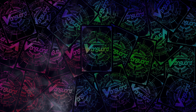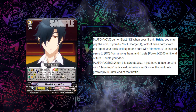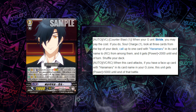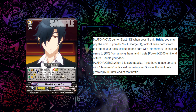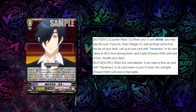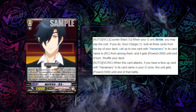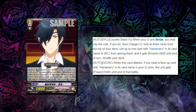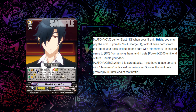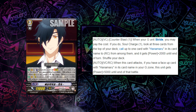It's hard to even find a place to start, but we're going to go over some of the main deck cards. The main Grade 3 of the deck is actually Shokudaikiri, and he has two skills. First, when you stride over him, you can soul charge one and call a Hanamaru from your top 3 cards of the deck, and he gets plus 2k on top of that — basically a Gurguit-like skill that also gives you a soul charge. He also has a Vanguard and Rear Guard Circle skill that when he attacks, if you have at least one Hanamaru face-up card in your G-zone, he gets plus 5k into that battle, making him basically always a 16k beat stick.